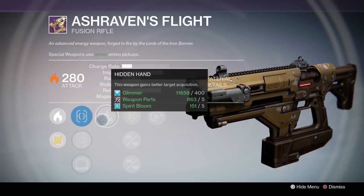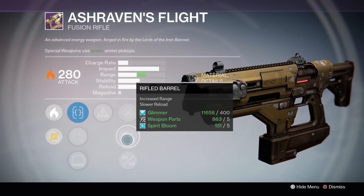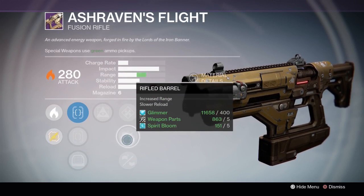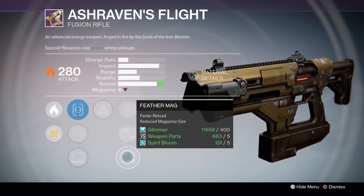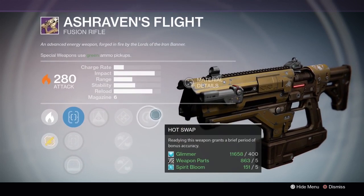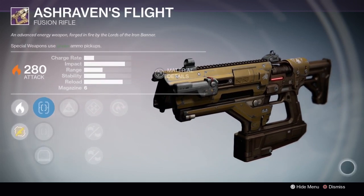In the other column we have Enhanced Battery — increased magazine size — Rifle Barrel — increased range, slower reload — and Feather Mag — faster reload, reduced magazine size. And for the final perk, Hot Swap — readying this weapon grants a brief period of bonus accuracy.